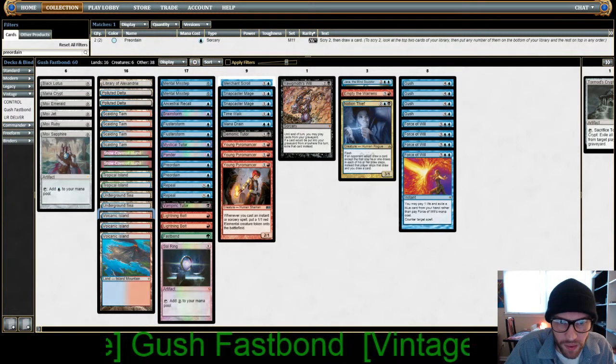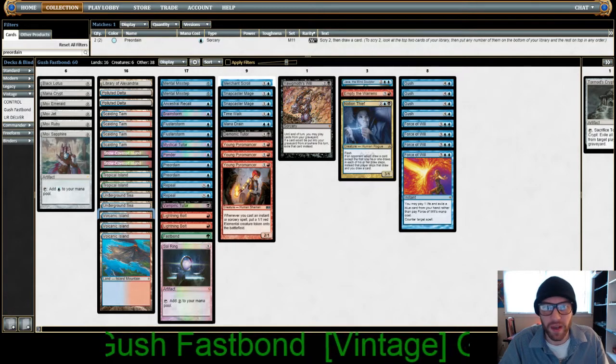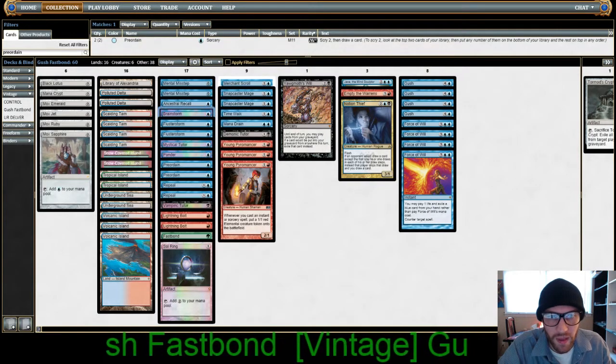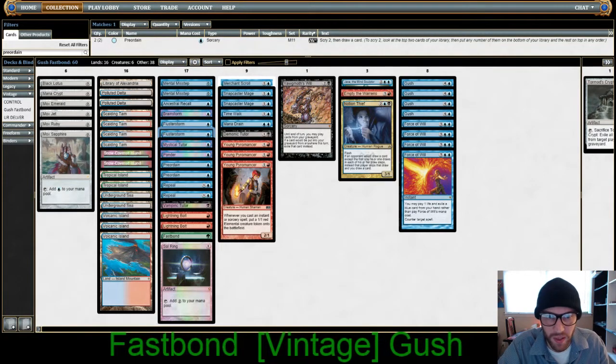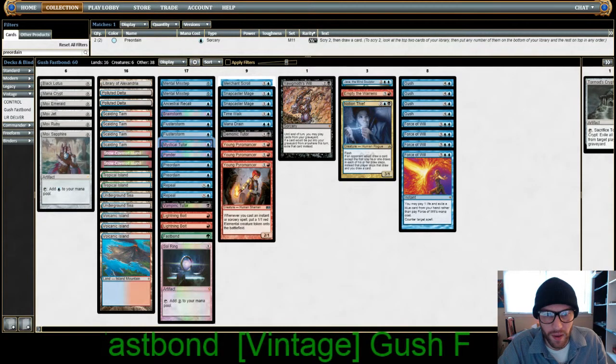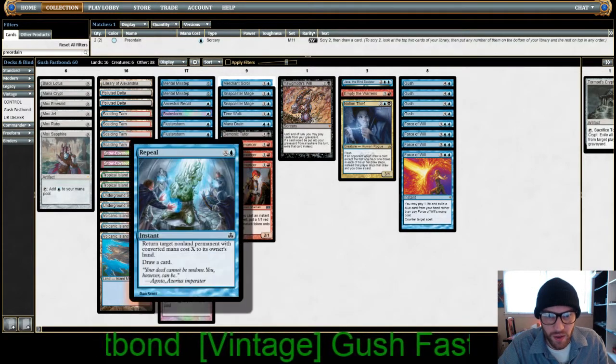Now with our blue cards, we have the usual suspects: two Mental Misstep, Ancestral Recall, Brainstorm, Flusterstorm — two of those, so that's a little atypical. We have Mystical Tutor, two Preordains, and two Repeals.